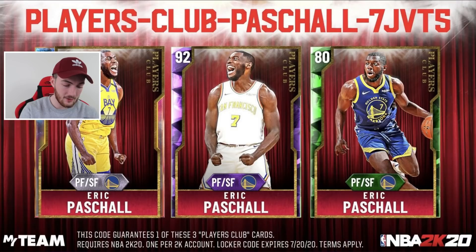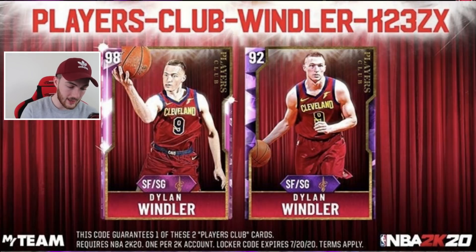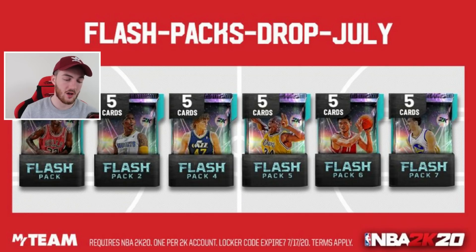The next Players Club locker code on screen is for a Galaxy Opal, Amethyst, or Emerald Eric. Next is for a Dylan Windler — Pink Diamond or Amethyst. Next is Flash Packs Drop July — you can get a flash pack from the 1st, 2nd, 4th, 5th, 6th, and 7th drops. You can't get the 3rd one. You can get a guaranteed flash pack with cards like Glitched Shaq, Hedo, AK47, and a lot of really nice cards potentially in that locker code.